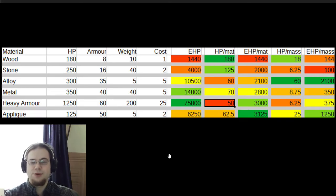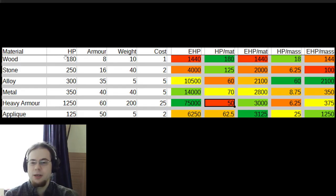Let's talk about something more concrete: your choice of material for your armor composition. Here are the base materials in this handy little chart, which you can make yourself. The first column is HP — you can also treat this as a density chart, where wood and applique are at the bottom of the density list meaning very little health per block or per meter of armor, while heavy armor and metal are at the top. That's space effectiveness, not necessarily cost effectiveness.